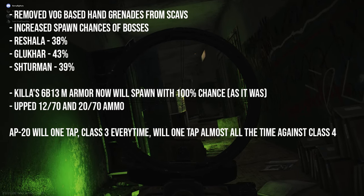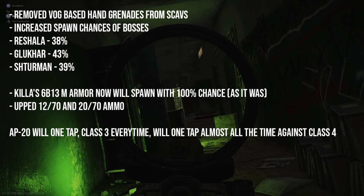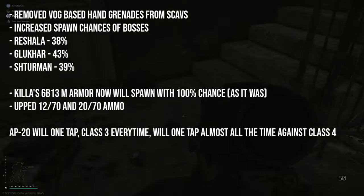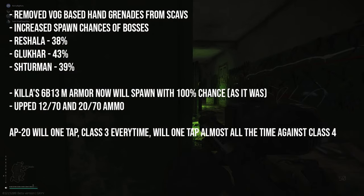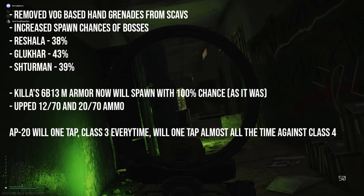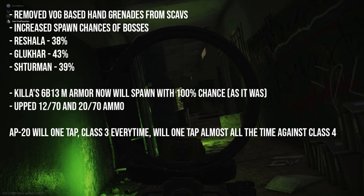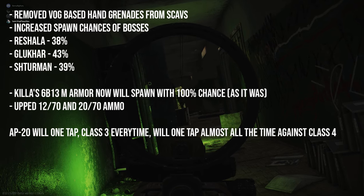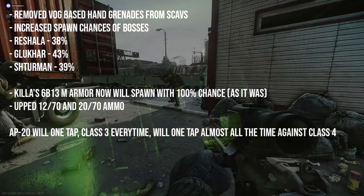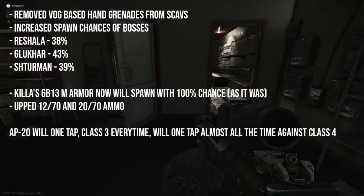Killa's 6B13M armor will now spawn with a hundred percent chance. While they've been sorting out his stun lock issues — where if you shot him in a certain part of the body he would freeze, wouldn't fire back, wouldn't move, making him very easy to farm — that has now been fixed, but in the process they had to remove his armor. His armor will now spawn with a hundred percent chance, and if you manage to get it out it is worth a lot of money and is a very good armor to use in another raid.